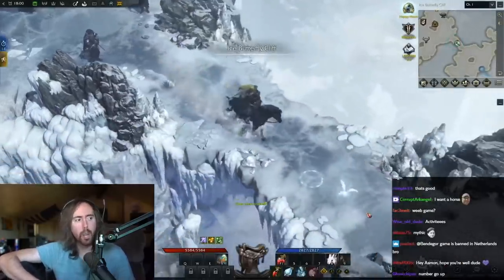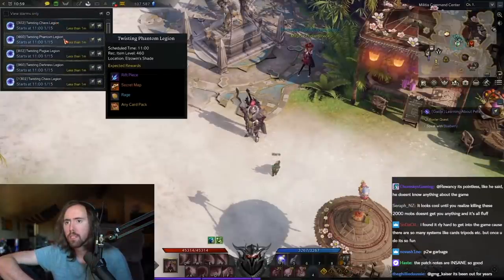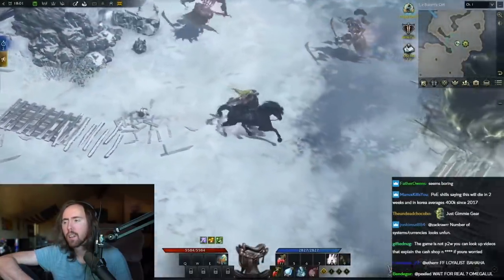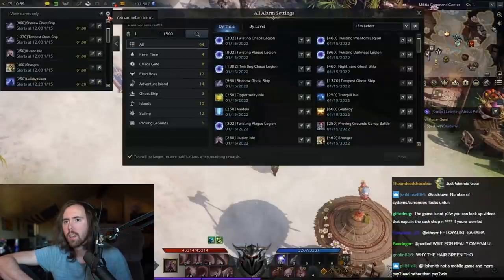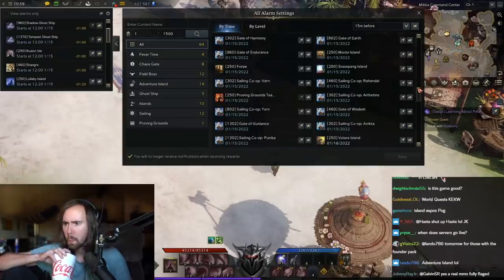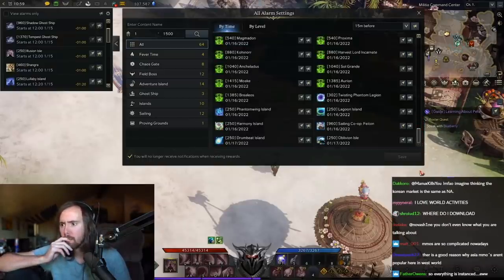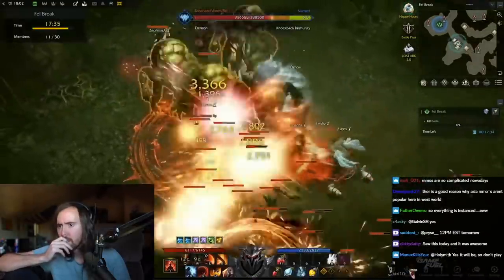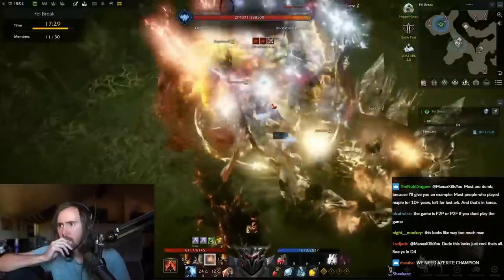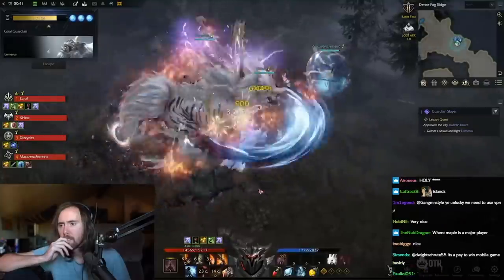Other PvE content comes in the form of world events, including things like Chaos Gates, Field Bosses, Adventure Islands, Ghost Ships, and a variety of other world activities that become periodically available throughout the course of any given day. There's an in-game tracker in the upper left-hand corner of the UI that shows you exactly what events are currently active and what's coming up. It shows you the event location as well as the rewards. Depending on what type of resources or currencies you're after and what aspect of the game you're focused on progressing, that will inform which world events you want to participate in.